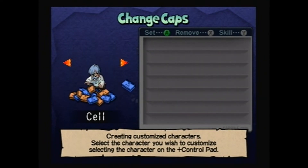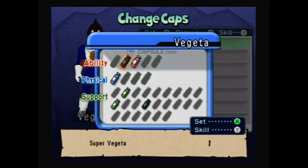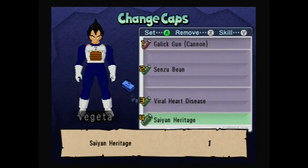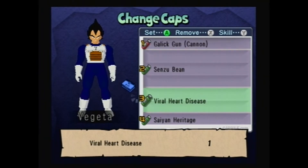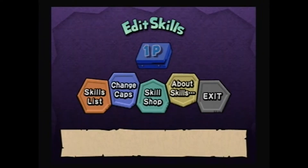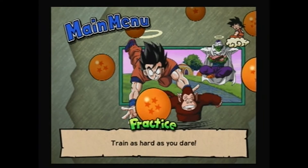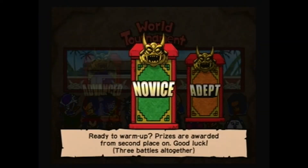Cell, Number 19... I think I'm going in the wrong direction. Okay, Gohan. There we go, Vegeta. Let's give him Gallic Gun. Why do I have Super Vegeta but not Super Saiyan Vegeta? Whatever. Sensu Bean, Viral Heart Disease, and Saiyan Heritage. Now Vegeta is perfect. Now, once we fight in Adept, we'll unlock something to be in the store, which I'll have to buy - I hope I get enough money from this tournament to afford it.